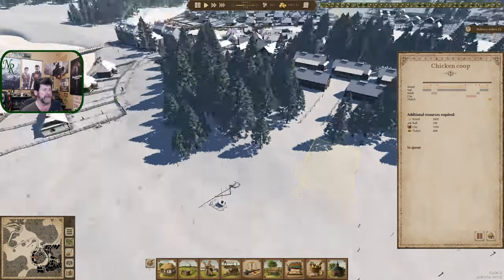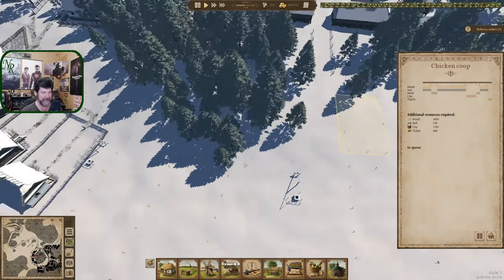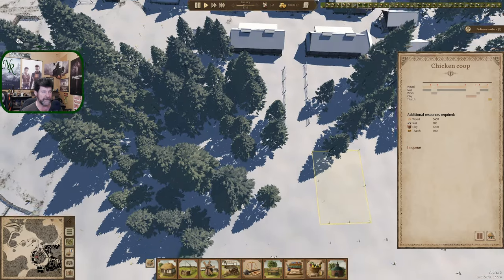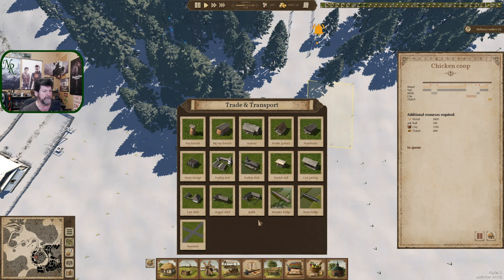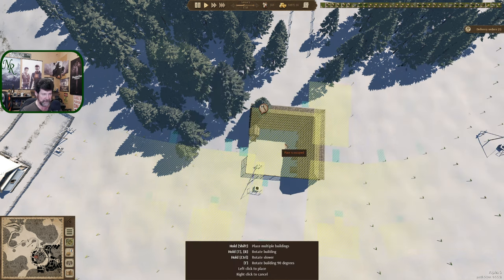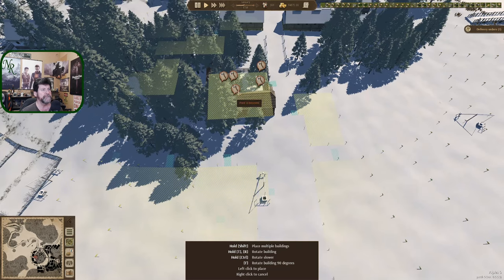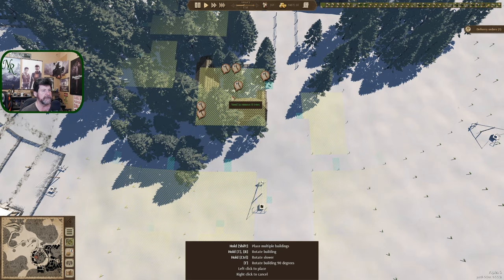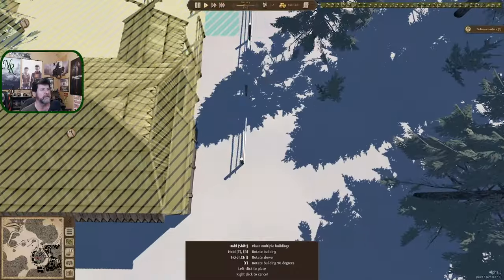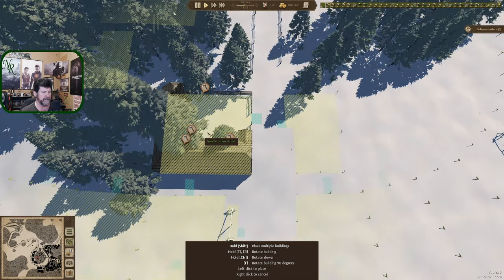So that's chickens placed. I've been getting requests for the last 25 episodes: when are you going to do horses? All right, let's at least get the building laid out. I was hoping to build about 20 more of these things before laying out more buildings, but let's make it happen. Horses are in transportation — we've got a stable and a wagon shed to deal with. I'm going to guess horses eat hay.